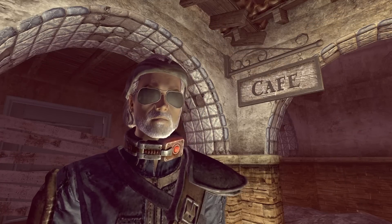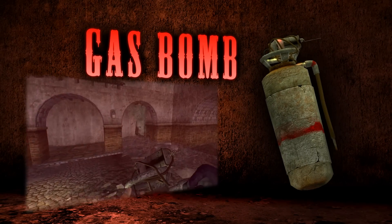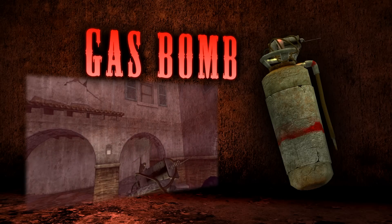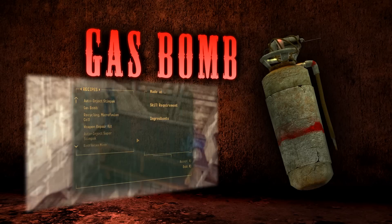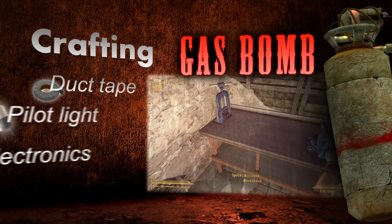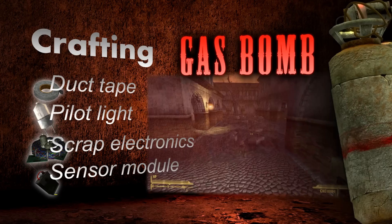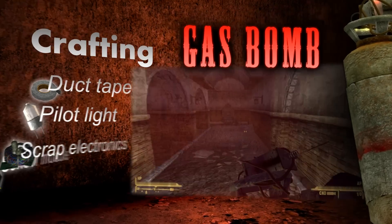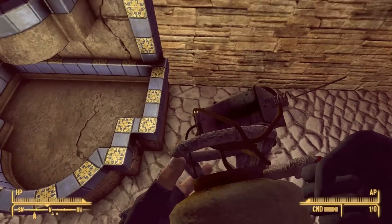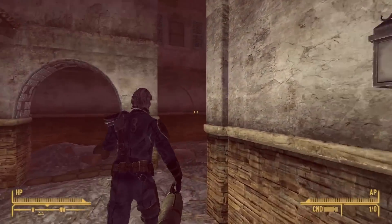Closing up the list of weapons from Dead Money is probably the most fun and unique arm added by the DLC: the gas bomb. This explosive device is basically a makeshift incendiary proximity mine. What makes it extra special though is how it can be crafted with the right parts at a workbench, making it a fun toy to play with whether you're at the Sierra Madre or not. Composed of duct tape, a pilot light, scrap electronics, a sensor module, and requiring a level 40 explosive skill, the gas bomb is fairly easy and cheap to make. It doesn't deal phenomenal damage — not even as much as a standard fragmine — but that doesn't stop it from being surprisingly useful and fun. On a trailing note, gas bombs can also be picked up off of relatively rare ghost seekers who use them as a standard weapon.